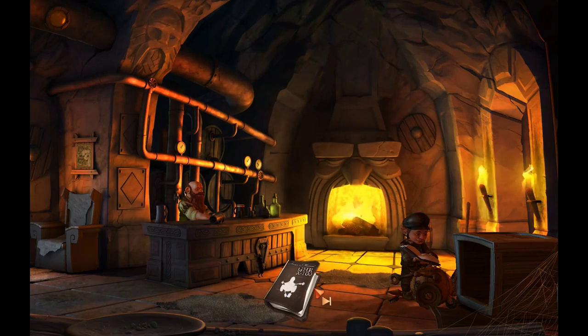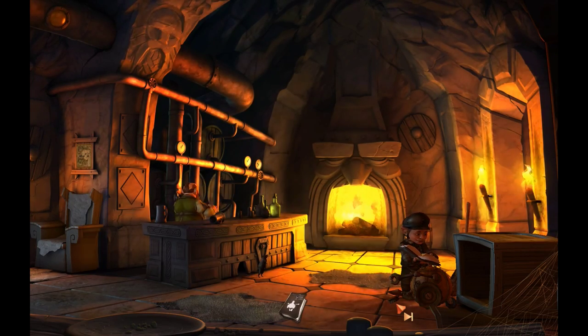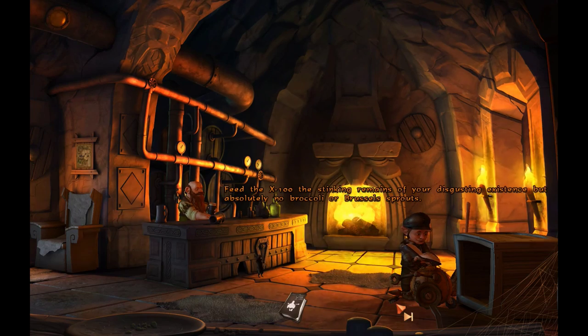Wood Elvish... Succubushish... Succubushish... Here we are — Dwarven. Thank you for purchasing an X-100 house robot, the latest in house robot technology. Feed the X-100 the stinking remains of your disgusting existence, but absolutely no broccoli or Brussels sprouts.